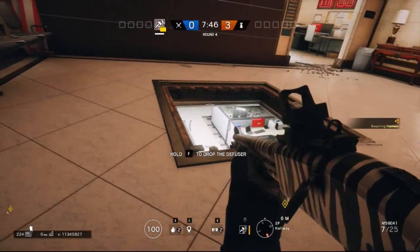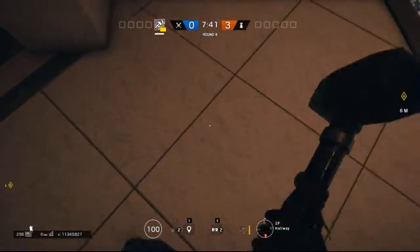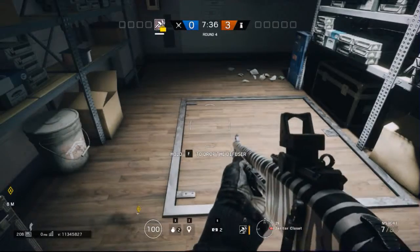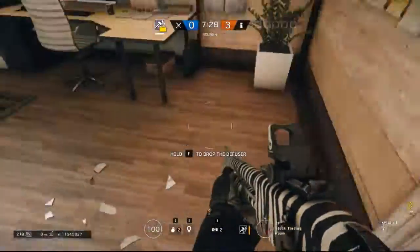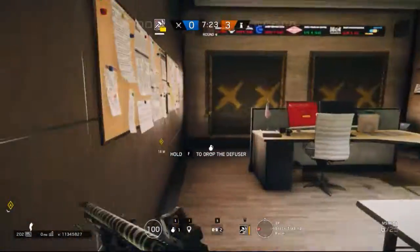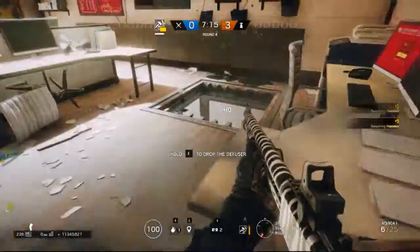Normally both of these are reinforced, so either you need Hibana or Thermite or both depending on the team. This entire thing is not breachable because this is tile. This is technically into the office area — I just call it office normally. In here, this is all that's breachable for A, so if I shoot this out or grenade it — there's one corner, second corner, third corner...